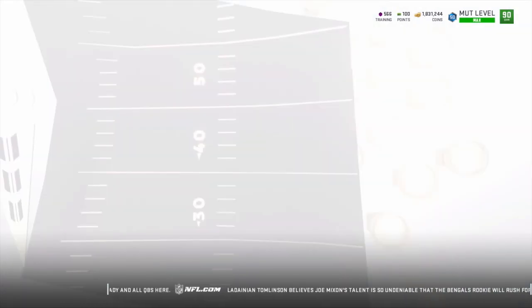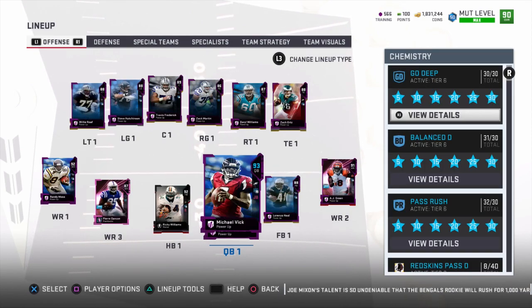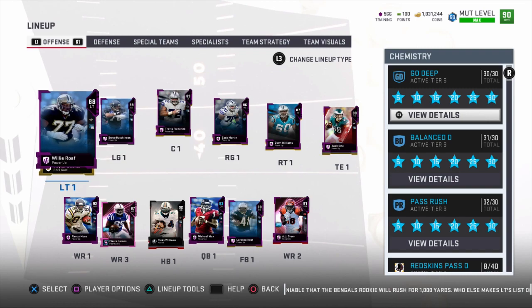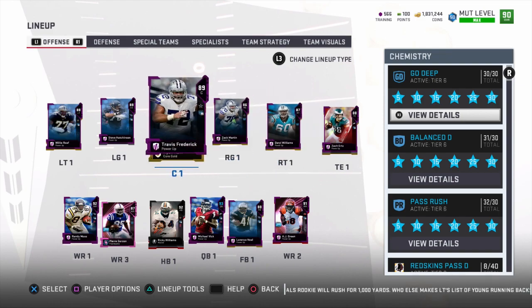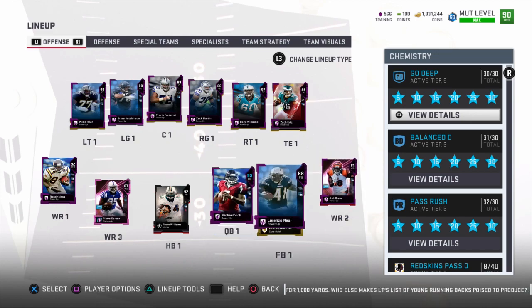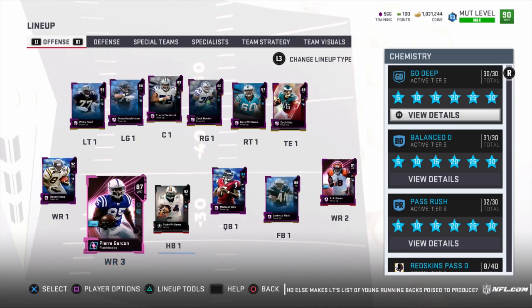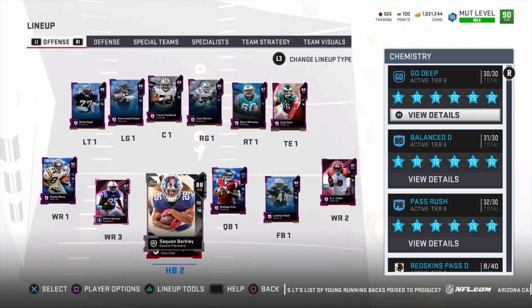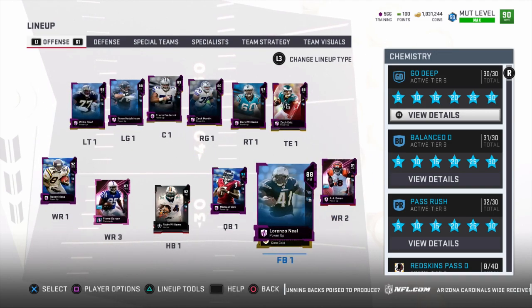I want to show you guys real quick what my lineup looks like - just being a Mutt Squads lineup. This is actually the offense I've built over the course of the last couple of days. I'm still working on my offensive line - I'm just a full legend away here and my right side of the line definitely needs some work. I don't really care about tight end. I do have the AJ Green that just came out, the Pierre Garçon, the Randy Moss full legend, Tyreek Hill, Michael Vick, and a whole bunch of NAT cards I can't really do anything with.